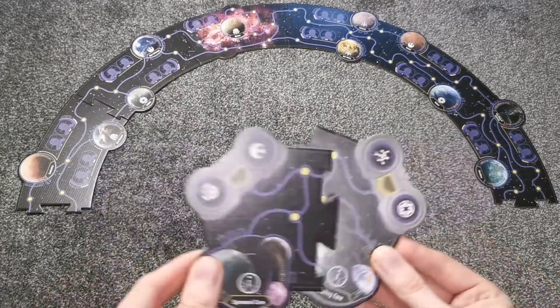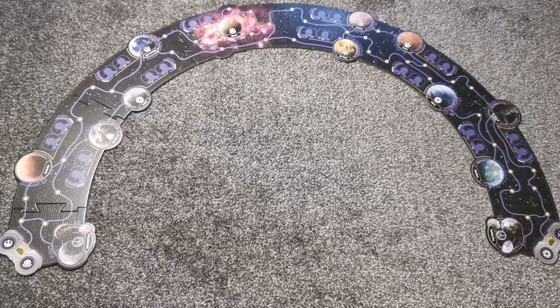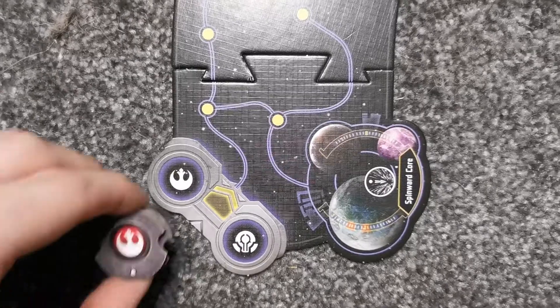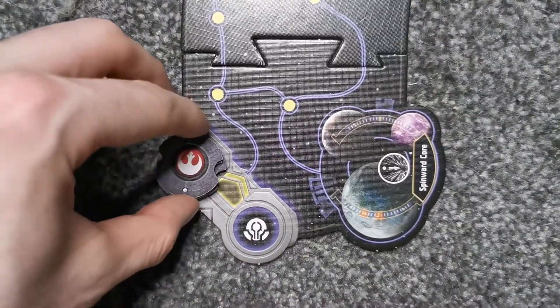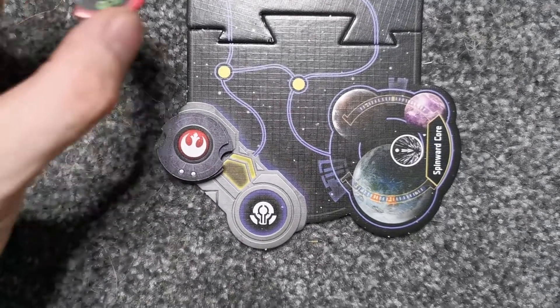On each side of the galaxy map you have a slot for your end caps, with the Rebel Alliance end cap clipping into the left-hand side and the Empire connecting on the right-hand side. Place the four stacks of faction patrol tokens on their end cap positions and flip face up the number one token for each of them.